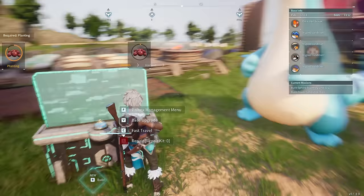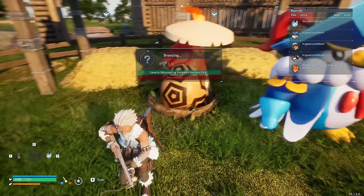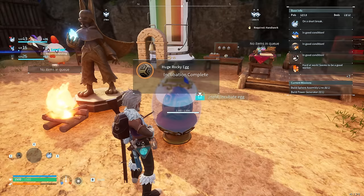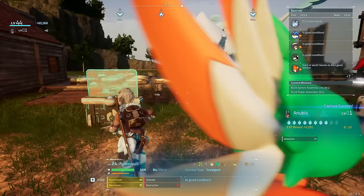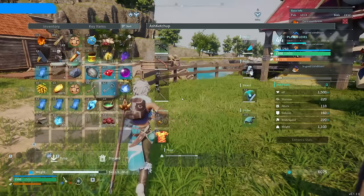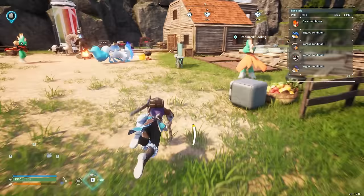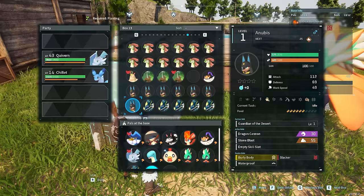I tested it with a male Pan King and a female Bushi, and lo and behold it actually did give me a large rocky egg. When we go ahead and open it up, yes it absolutely is an Anubis. Other people online seem to have gotten the same result when the genders were switched — a female Pan King and a male Bushi still got an Anubis. So I'm 99.999% sure you're always going to get an Anubis out of these two no matter what.